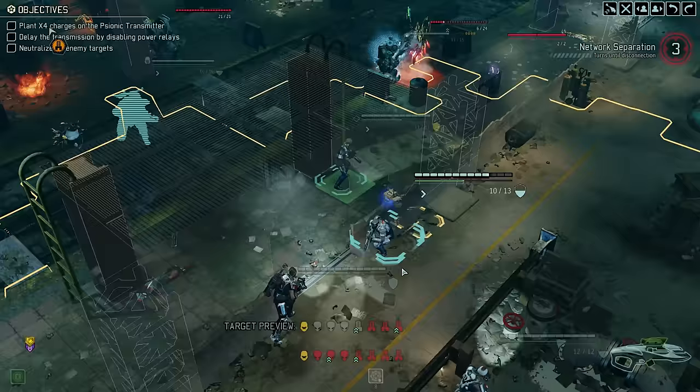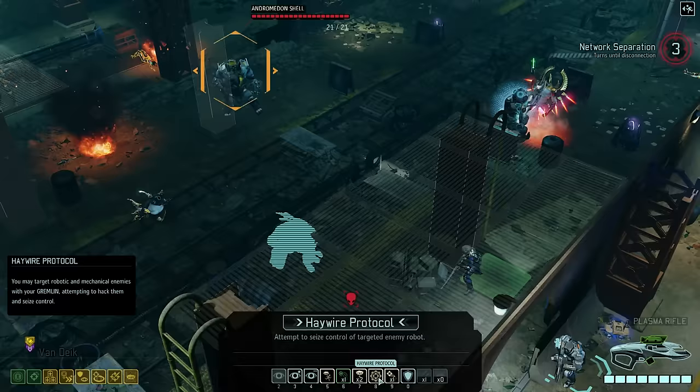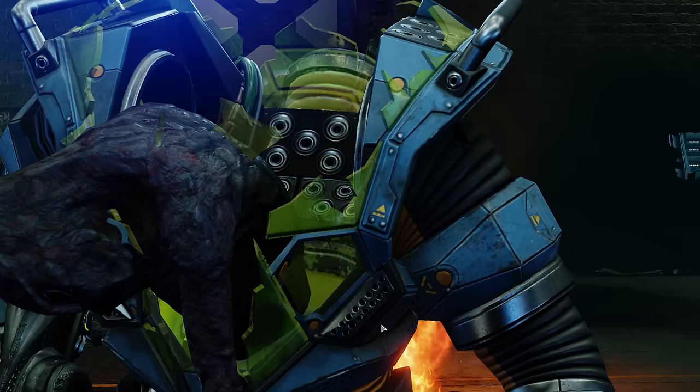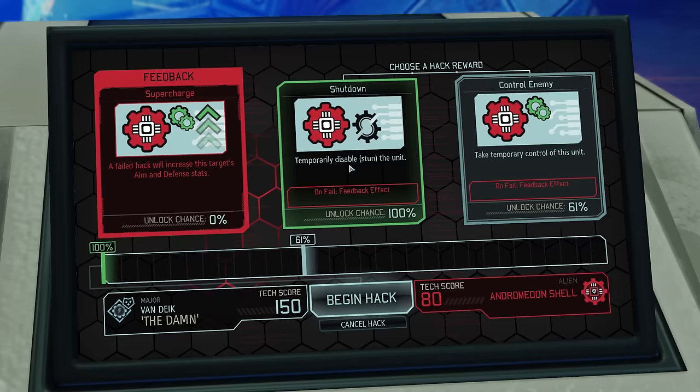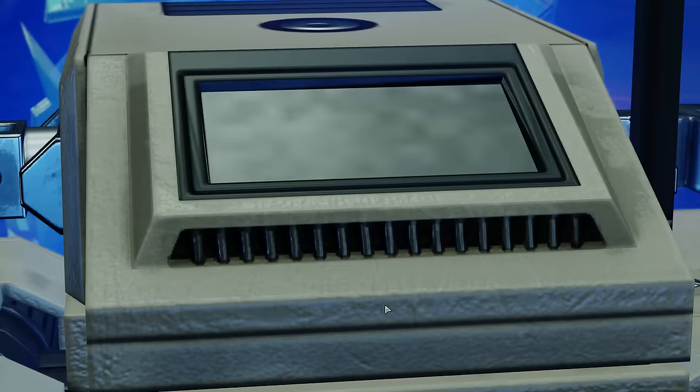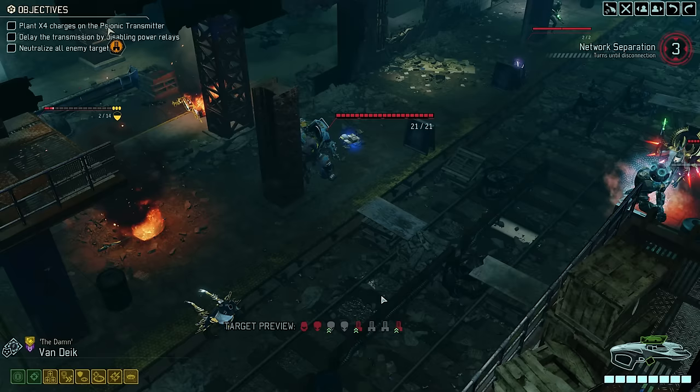At this point we use Van Dijk's Teamwork to give Tsunami an extra action. However, before we decide what to do with it, we use Van Dijk's second action point to hack the Andromedon. Taking control would obviously be nice, but we're not taking any risks — even the shutdown is tremendously helpful as we can now focus all attention on the remaining enemies.